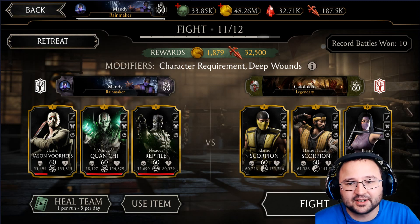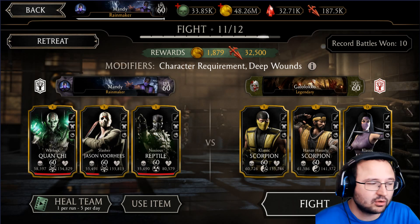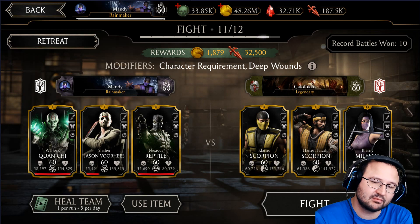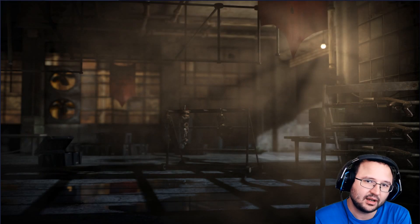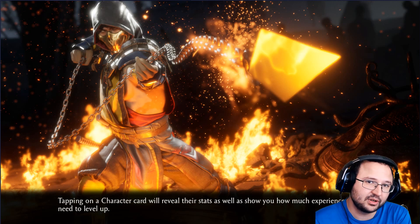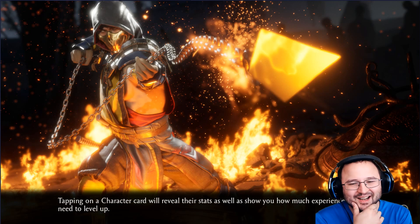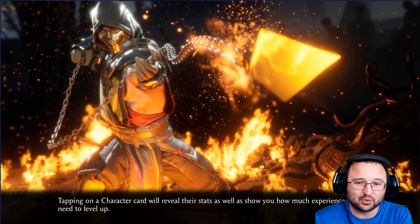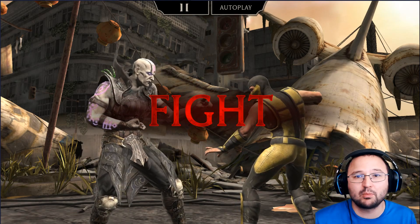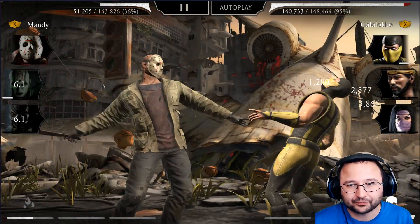Battle Number 11 is against Scorpion with Melina - interesting team composition. I'm going to use Warlock Quan Chi as starter again for two reasons: first, he can basically freeze the enemy so when Slasher Jason comes in he'll have a free combo and gain more power. Apart from that I don't want Quan Chi to get killed. If you have the Ice Bomb maxed out - which is probably the best green tower piece in the game - then you're good to go.